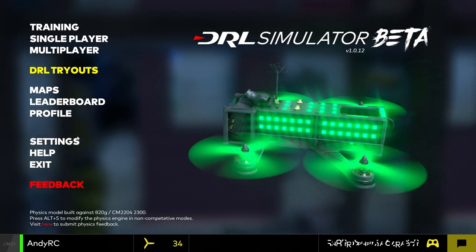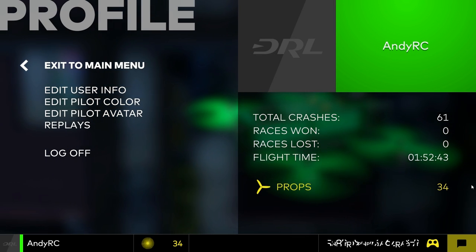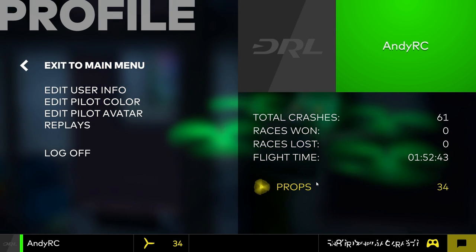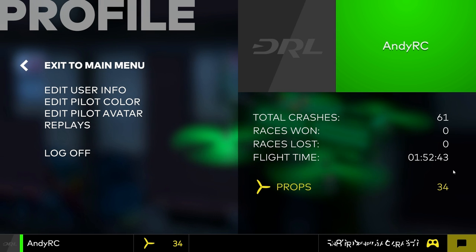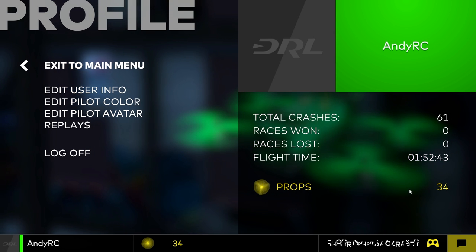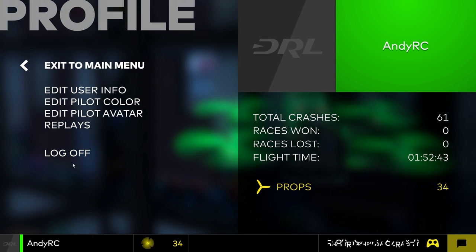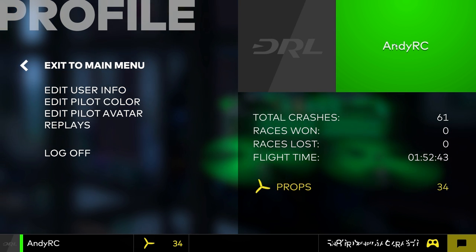Then if we go in here, you have to create a profile. This is all my profile info. You get these things here called props — when I first saw this, I thought you were only given so many props and then you'd have to buy more. Luckily, that is not the case. Props is basically like your level or whatever. 61 crashes — oh dear. Flight time: 1 hour 52. You'd think I would have less crashes for that.